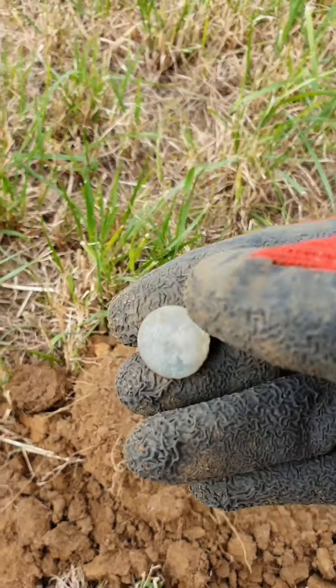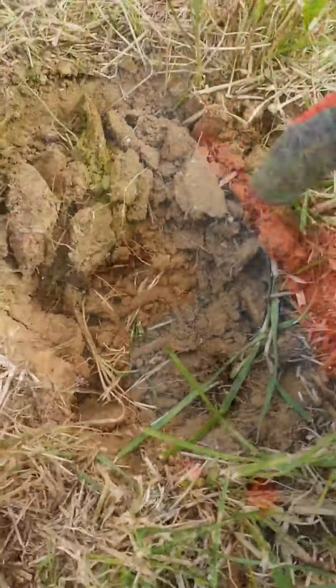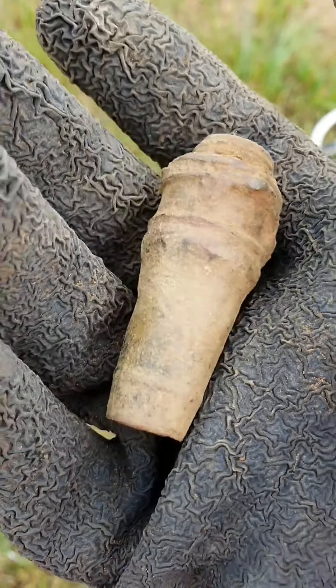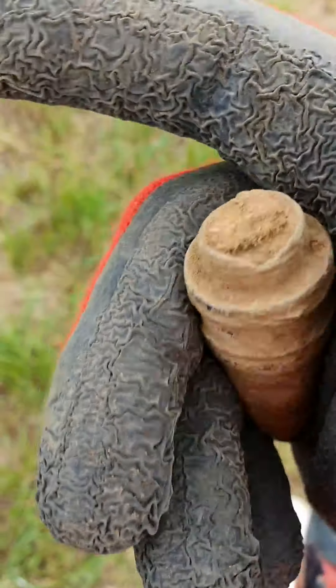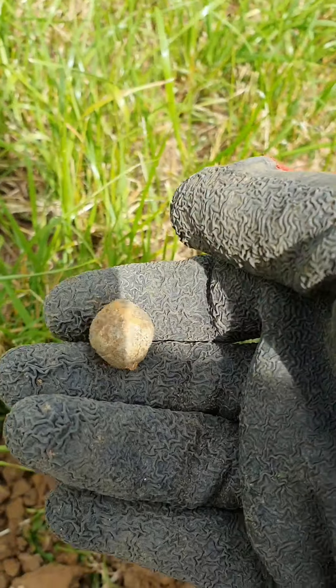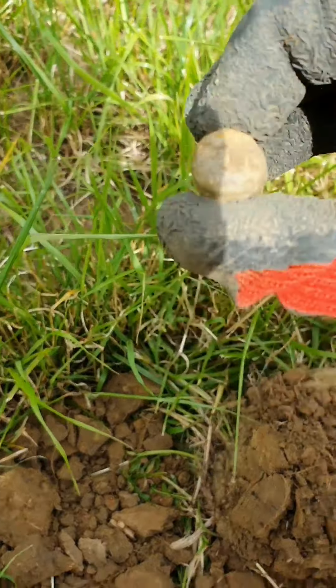First hole — a button, as usual. Third hole gave a bit of lead, and then a little buckle. Just dug something coming up as a solid 88 on the ORX — not quite sure what it is, probably a bit off an old tractor. Next up, a big old musket ball of some sort. That's got some weight to it — certainly wouldn't want that hitting you.